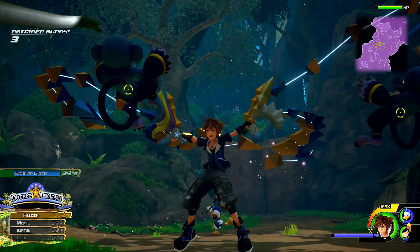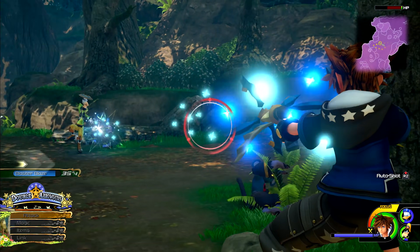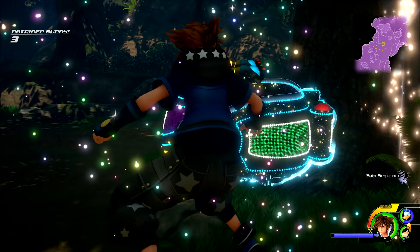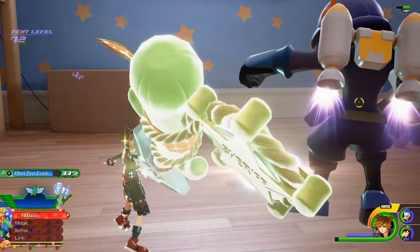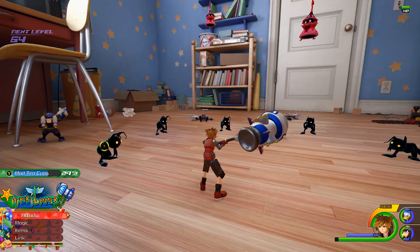The Shooting Star Keyblade transforms into a set of handguns that you can use to damage enemies from a distance. This is great as a means of crowd control, letting you weaken your foes before diving in and finishing them off. The range of attacks and abilities offered by Keyblade transformations means there's plenty of scope to experiment in combat.